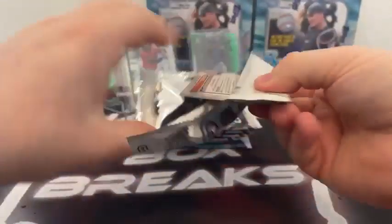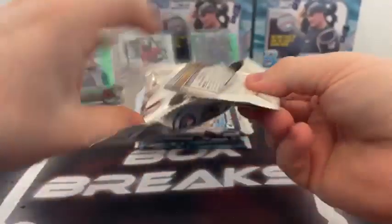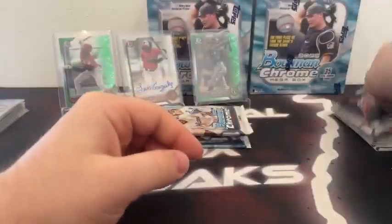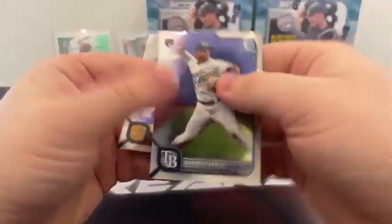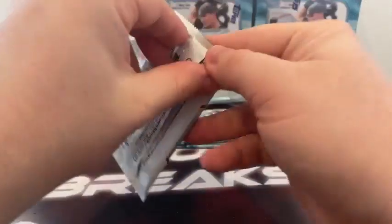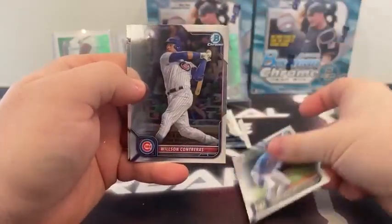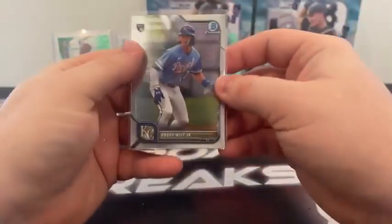Pack number one of box three: Alec Thomas, Alec Baum, Aaron Judge covers Eloy Jimenez, and Javi Baez. Pack two: Andrew Vaughn, JD Martinez covers Christian Pache, Josh Donaldson, and Key Brian Hayes for Pittsburgh. Pack three: Salvador Perez, Freddie Freeman, another Shohei Otani, another base Wander rookie, and Fernando Tatis for the Padres — saw today he was cleared for baseball activities and they suspect he'll be ready for spring training. Pack four: Dylan Carlson, our first Bobby Witt for the Royals, Wilson Contreras, Nick Lodolo rookie, and Alec Thomas for Arizona. We'll sleeve up our first Bobby Witt for Kansas City.